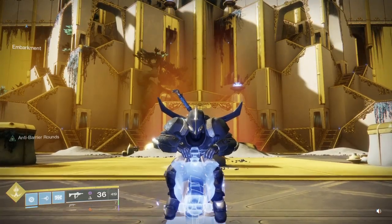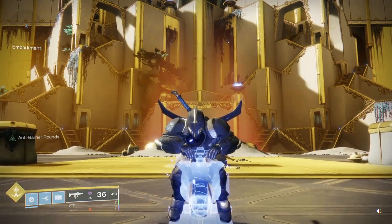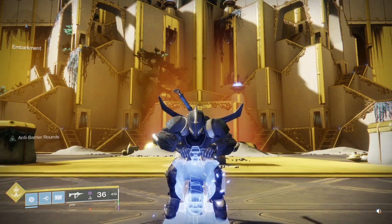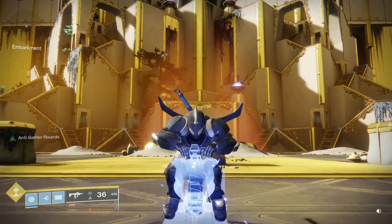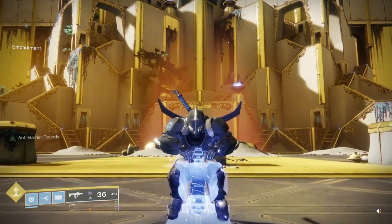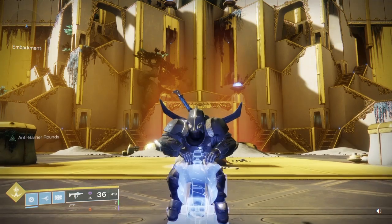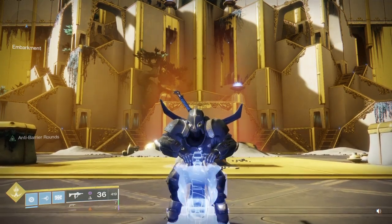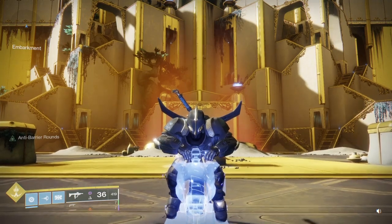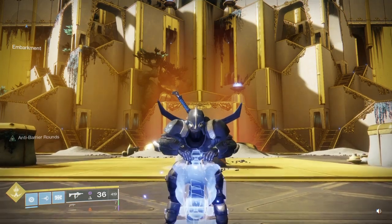Hey guys, it's whoopjaggle. Today we're going to talk about Titan movement — everything from Titan movement 101 for new light friends and people just starting a Titan, all the way up to advanced movement like sword flying. We'll start with the basics, explain how the Titan jump works, move to jump transitions, the spinny jump pad puzzle, then transition to the whisper puzzle and get into catapult, lion rampant, and sword flying. This whole video is a compilation of things I've been asked about.